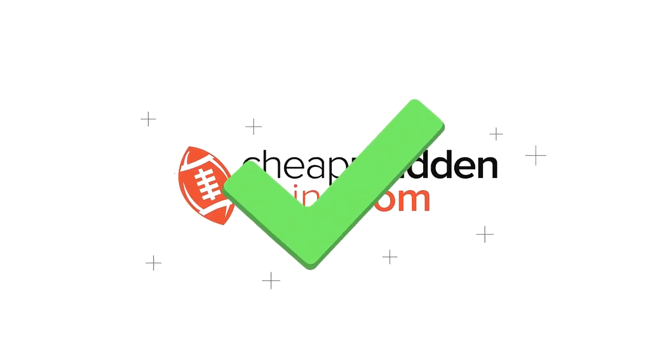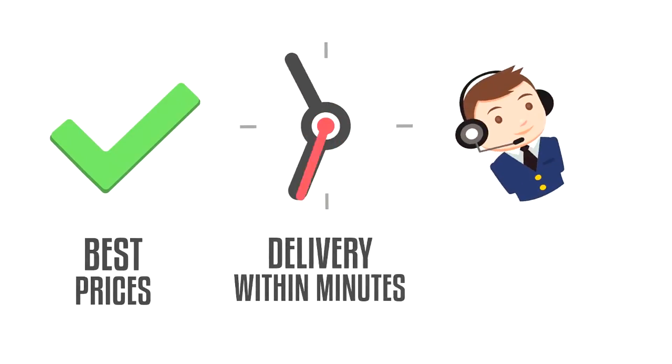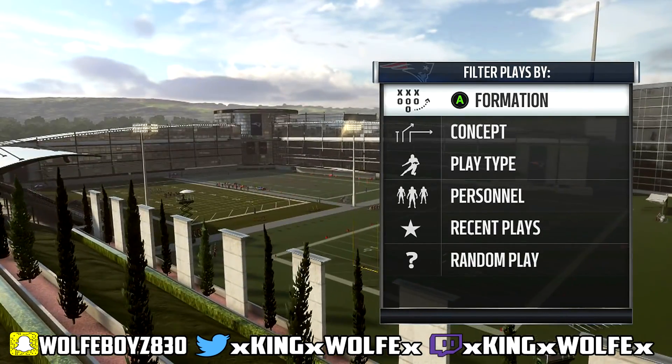If you're looking to build your team, make sure you head over to cheapmaddencoins.com for the cheapest prices, fast delivery, and 24-hour customer support. Make sure to use code 'wool' for 10% off.